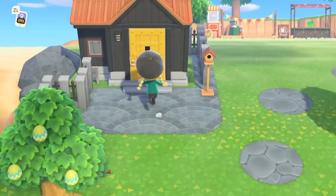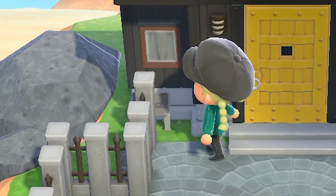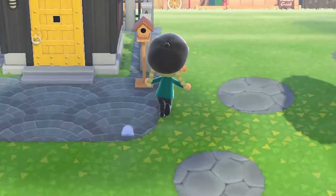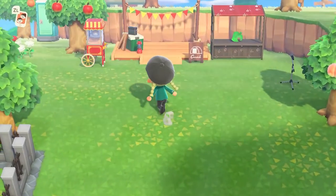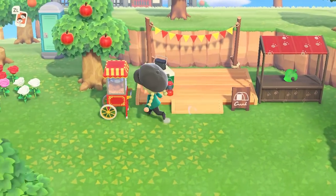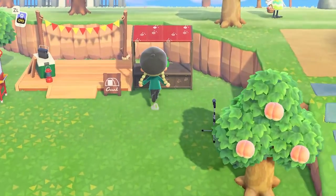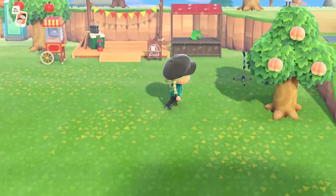Here we have the residence of Wick, who lives there. Here I have my campsite, a little popcorn machine, a little toilet and a stall and a microphone. I don't know what I was thinking.